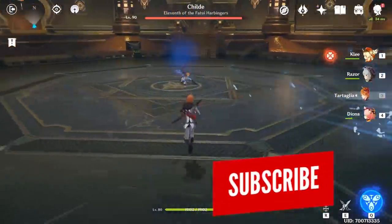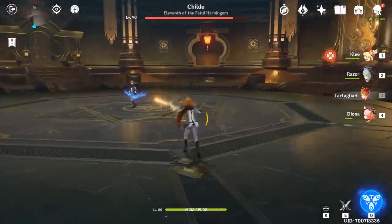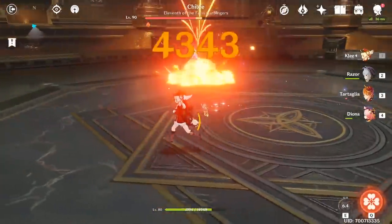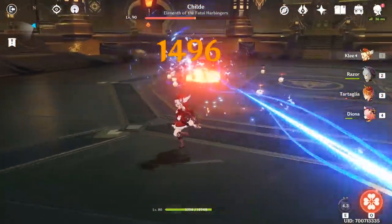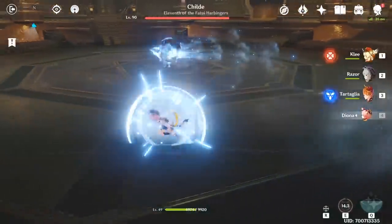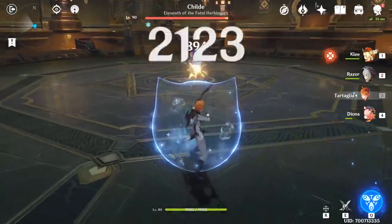Just like Tartaglia, Child will only be using his bow for the most part during this fight, so avoiding him is easier because of how visibly clear his attacks are. The best way to approach this fight is by moving in a circular motion. He has two attacks he uses most often – he either shoots his bow or creates a water wave attack. Both of them can be easily avoided if you keep moving around him, and after each attack you have a short window to deal some damage.